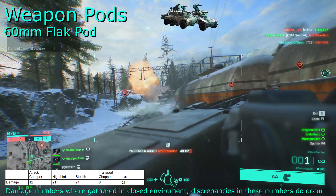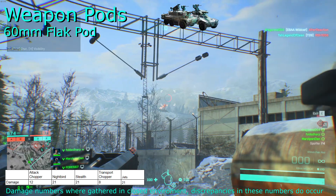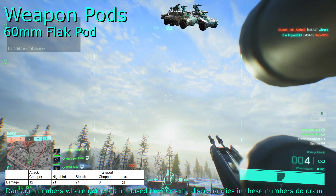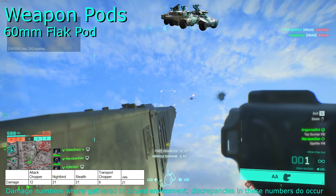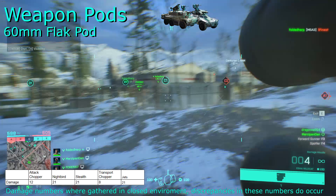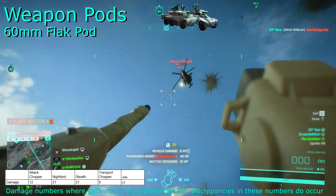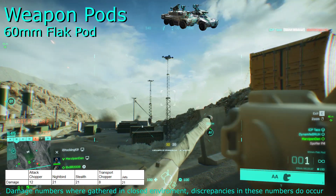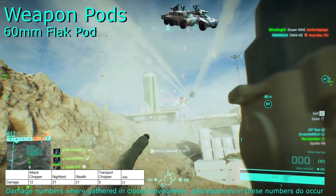The 60mm flak pod is just fine. It should only be used on aircraft, as against infantry and armour its damage is very low. Once the launched flak round is close to an aircraft, it will explode, dealing a burst of damage, which makes the shots that are seemingly going wide of your target result in hits. However, the fired rounds move so slowly that tracking aircraft that are even at medium ranges becomes very difficult. At close ranges, you'll absolutely be able to wreck choppers, but anything beyond that becomes a frustrating task. For this reason, I would say that I would probably avoid these since they're very situational.